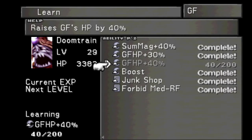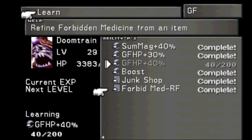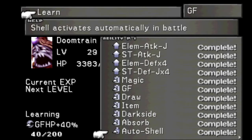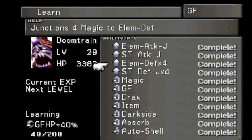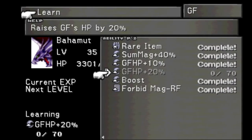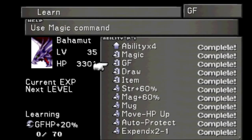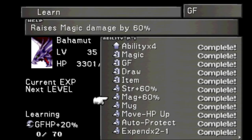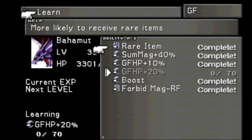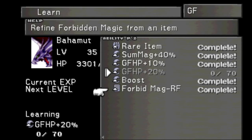I have gotten all of the useful abilities out of Doomtrain, including Junk Shop, Forbidden Medicine Refine — which we have not looked at yet but we will. Auto Shell is also nice, and the times-four junctions are awesome — Elemental Defense and Status Defense junction times four are indeed awesome. We've also gotten everything important out of Bahamut: Ability Times Four, he came with all the Plus 60s, Auto Protect, and Expend 2 Times 1 is also good. The Rare Item ability is not as good as it sounds; I would not recommend equipping it.